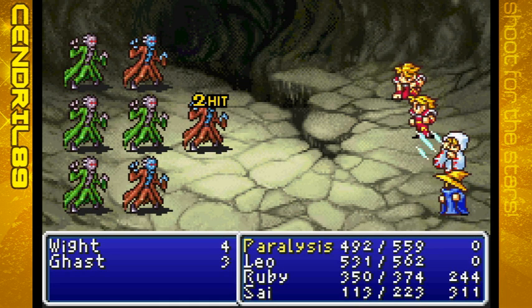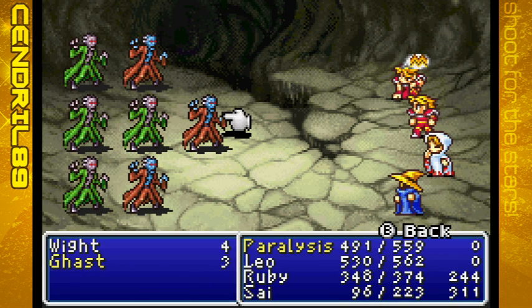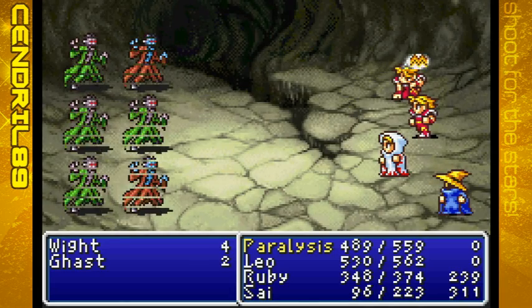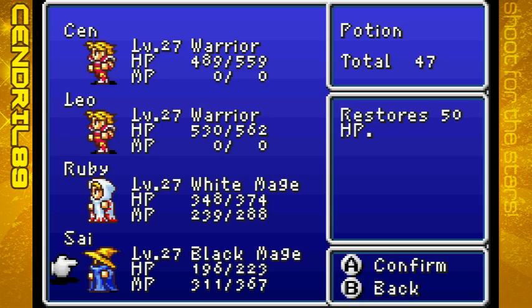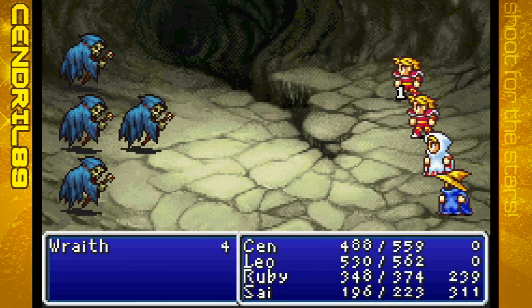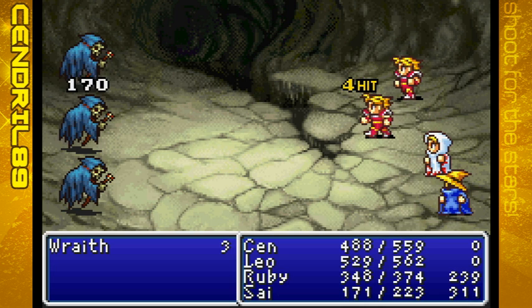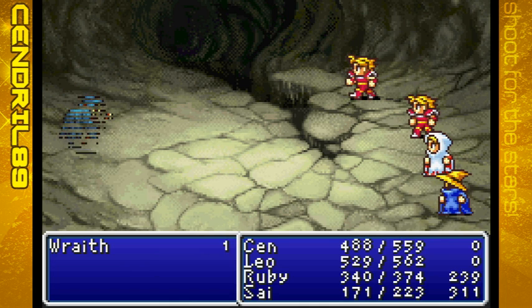Ambushed — as long as Ruby doesn't get paralyzed. They are trying, I will give them that! As you can see, your Black Mage will more than likely have very low HP — that's just the name of the game with them, so keep a close eye on their HP. I can find the way out of here. I think there's one more treasure room, or maybe it was just that one — I remember there being a lot of treasures on this floor.